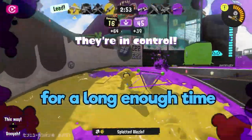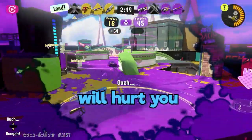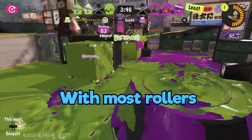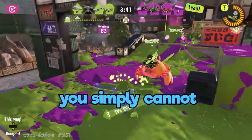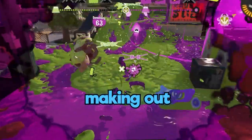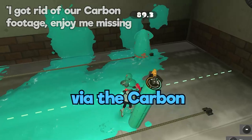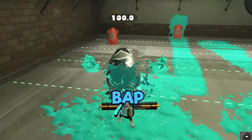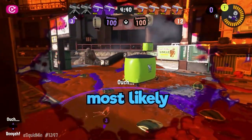If you played other rollers for a long enough time to develop habits, those habits will hurt you with the big swig. With most rollers you can one-hit KO, but with the big swig you simply cannot, unless you are practically making out with your enemy. If you see two enemies and are conditioned via the carbon or vanilla rollers to BAP BAP and try that with your big swig, you most likely will die.